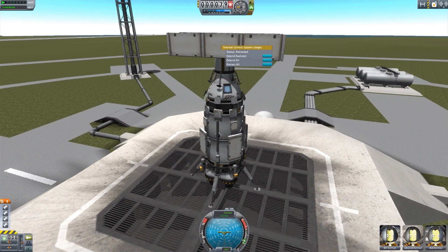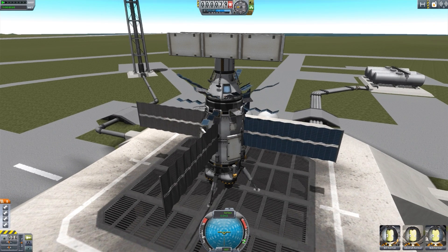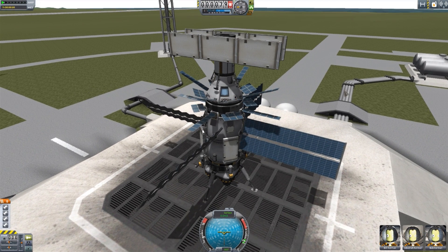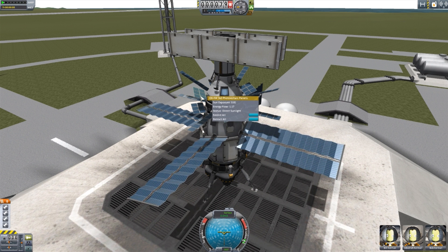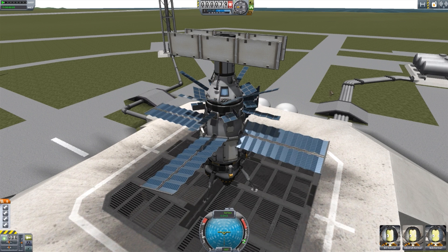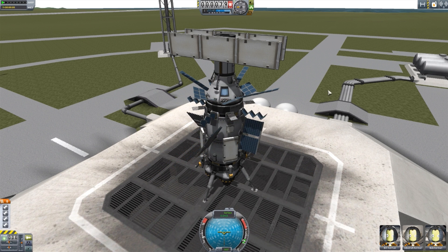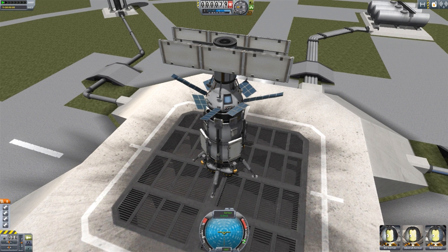Not everything can be retracted. If we go and extend all for our solar panels, you'll notice I have many, many solar panels on board this ship. But some of them cannot retract, and so they won't. These ones up here, once they are extended, they're there for good — they cannot be retracted. But we still have the Retract All button, and if we do click that, all the other solar panels will retract back in. But those ones that are now permanently there will stay there, so we don't lose that button, because it is still convenient to extend all or retract all from ones that still can.